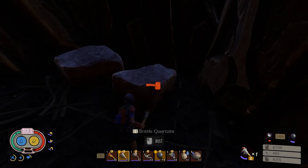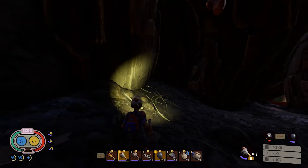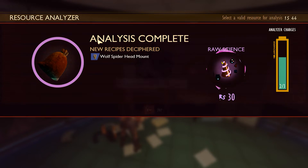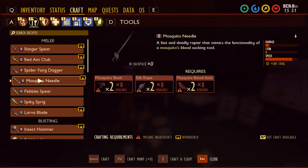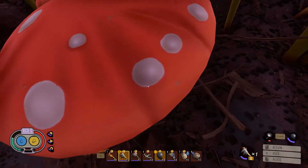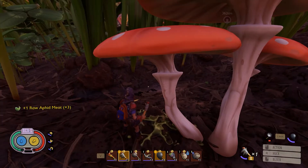No one in here. May as well loot this quartzite. Yet another reason to bomb up. Back in the Oak Lab, I scan the Spider Fang. Mosquito Needle? It's a rapier with a lifesteal — that sounds interesting. I need spider venom for the poison dagger. Wait, I can cut down these mushrooms? I definitely missed that.